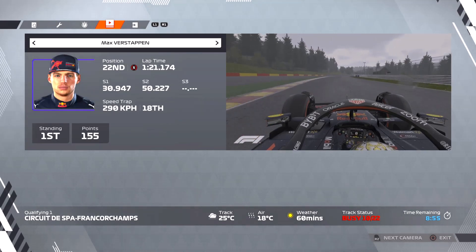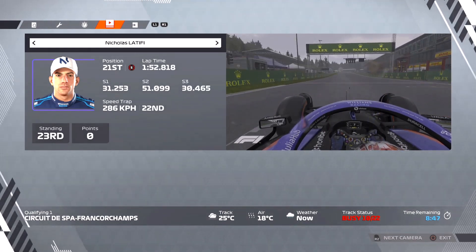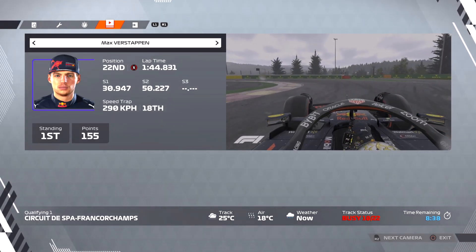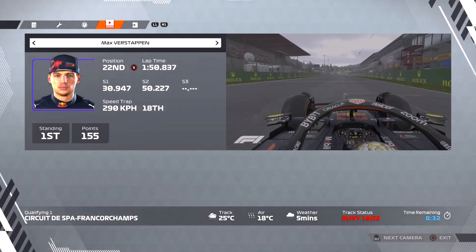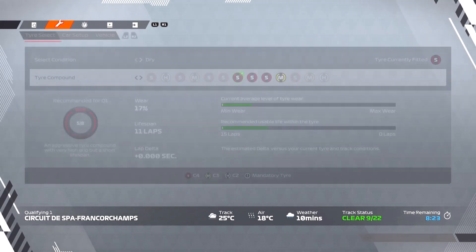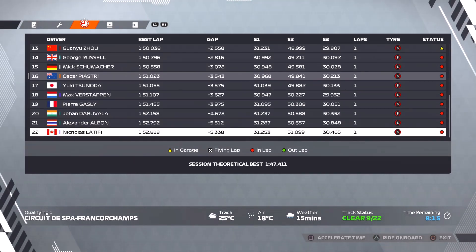That was not worthwhile. Max Verstappen is actually the very last driver on circuit to set a time. Nicholas Latifi, the second last driver out, goes last of the runners so far — no surprise there as the track is quite wet. Verstappen may be able to get himself outside of the bottom six if it's a great lap, but it's not. He only goes P18, and Max Verstappen is going to get knocked out in Q1 here in Belgium as the rain is only going to get heavier. I'll be surprised if we see another car out on circuit from this point forward.